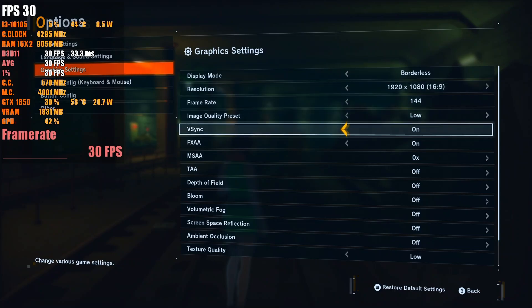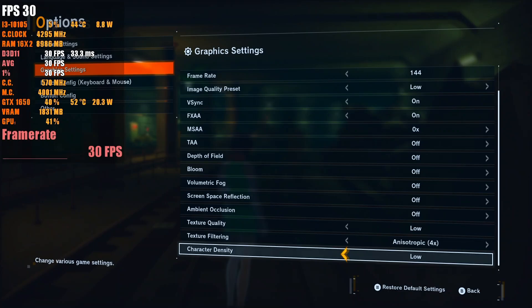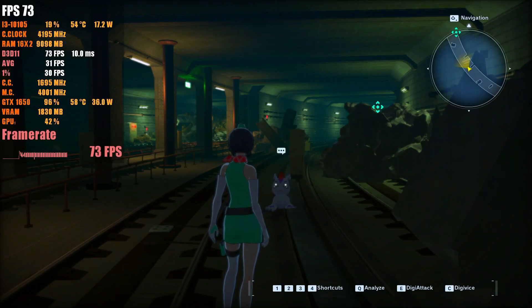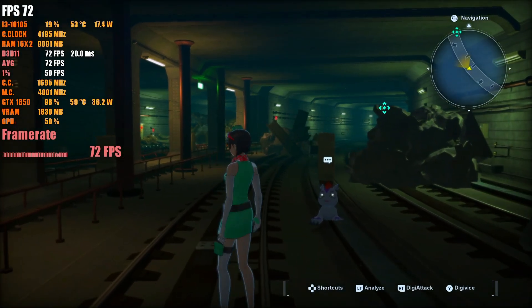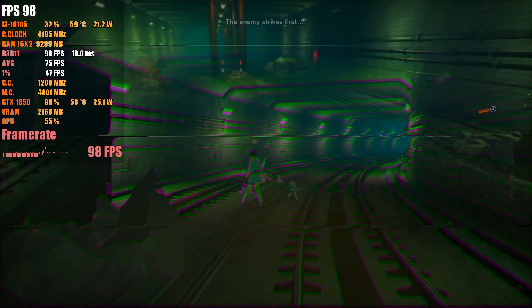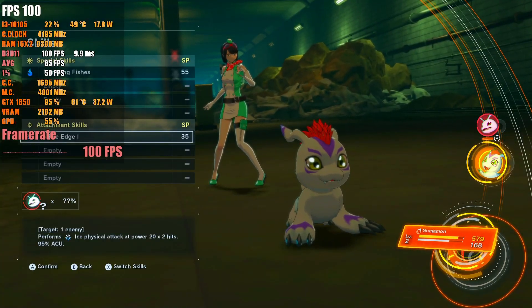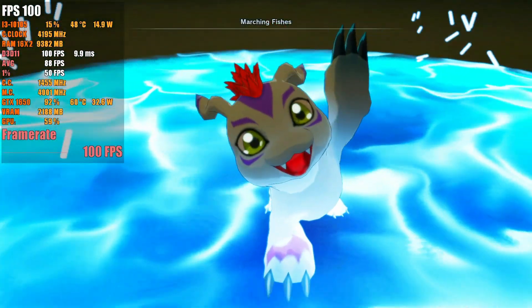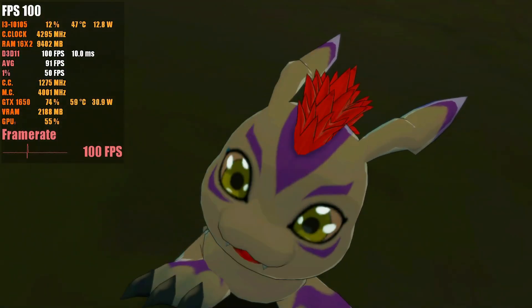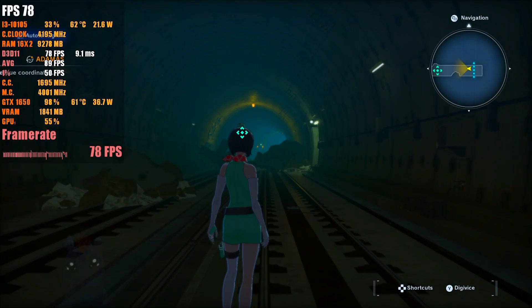Right now I'm running at 1080p on the low preset. We're going to start at the bottom and then rise our way up to see exactly how much you need to give or take for this game to run. We've uncapped the framerate, and at 1080p low we are able to get over 60fps, which is quite nice. In fights, we're able to keep over 100 frames — I just have a cap on my computer screen. So regardless, we're doing pretty well all things considered.